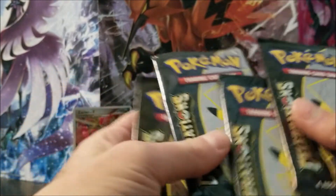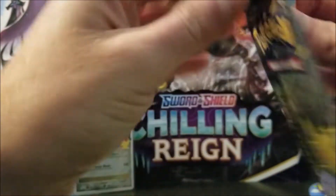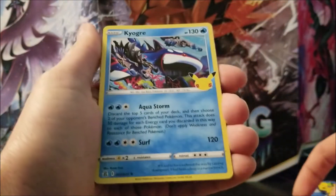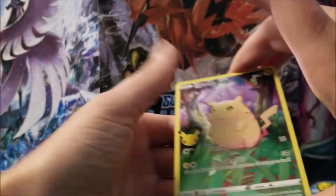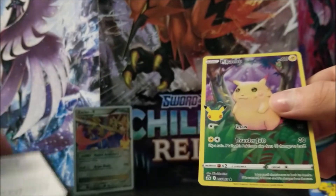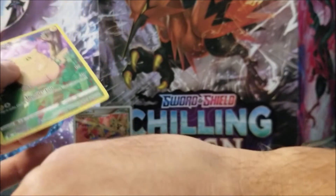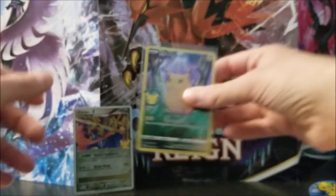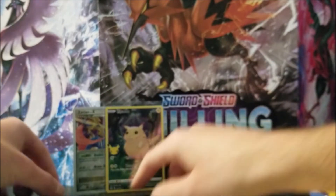Moving on to Celebrations. So we got Reshiram, Kyogre, Kyogre, Zekrom, and a Pikachu. It actually looks really nice. It's supposed to be a reprint of the base set card in full art form. That's a really nice one, actually.